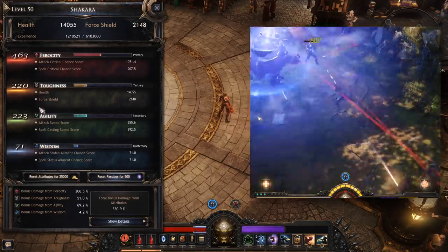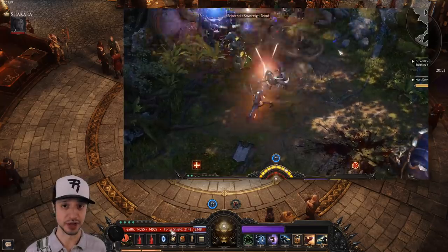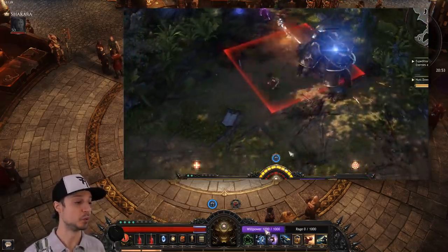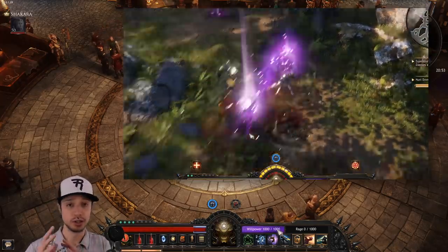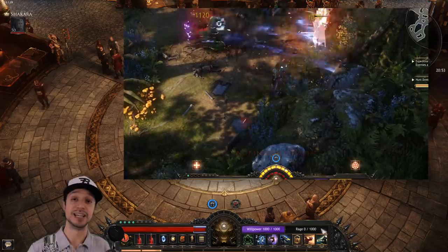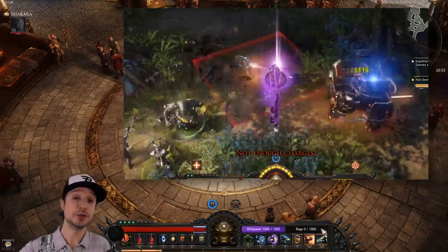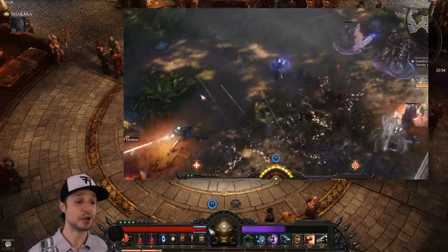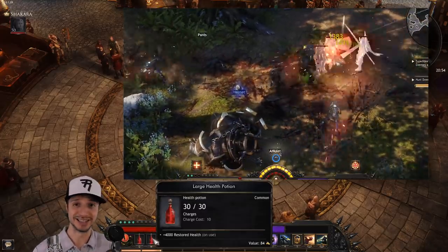Now let's look at the resource system. You have your health bar and your force shield — force shield depletes first and regenerates faster than health. In general, you either don't care about force shield at all, or you care about it very much. What makes Wolcen very unique is its dual resource system: willpower and rage. Willpower regenerates on its own and is used to cast spells. Rage is used to activate attacks. As you spend willpower it converts into rage, and as you spend rage it converts back into willpower. You also have potion slots for health, willpower, and rage potions to instantly generate resources.